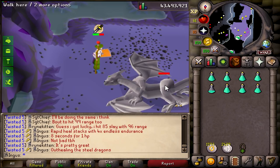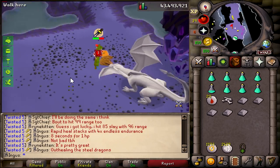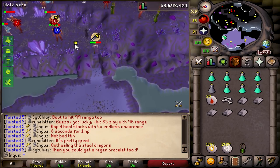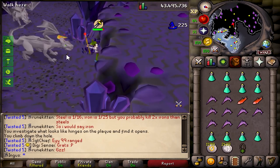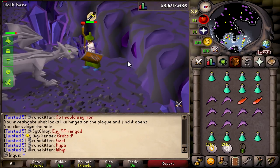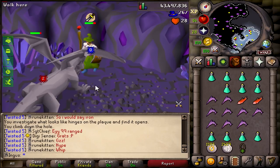And our first steel dragon — please, limbs. Nope. I'm going to go get some more food, just because I know for a fact this is not going to work out. So I'm going to drag him over here. Alright, so we're going to be trying out some iron dragons — they should have lower defense.